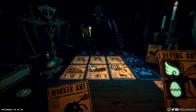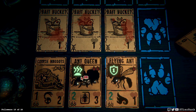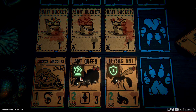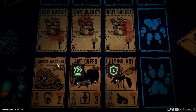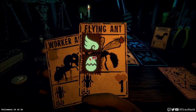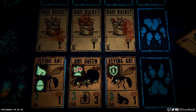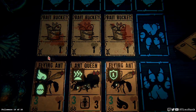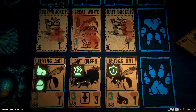Another flying ant. The ant queen is gonna power down this guy by one, but she's still gonna die — so that's not good. But if I could get another flying ant on the board, we'll have enough power to overwhelm them and win anyways. I think this is gonna be okay.